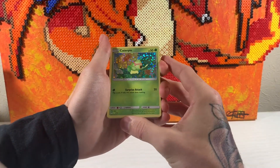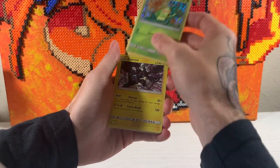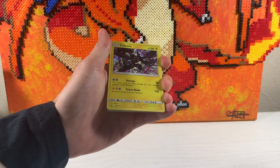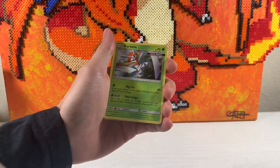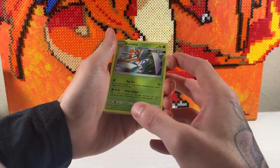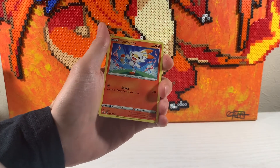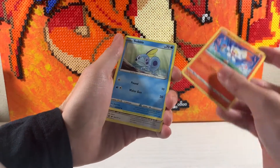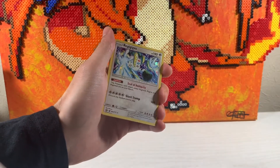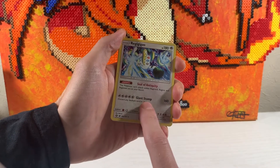Oh look at that! So we got a Caterpie from one of the McDonald's sets. Nice holo Zekrom from Shining Legends, we've got a Cottonee from Unbroken Bonds holo, we've got a regular Scorbunny from Sword and Shield base, Sobble from Sword and Shield base, and we got the Regigigas promo.